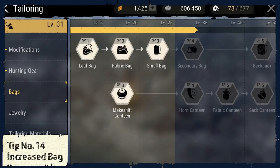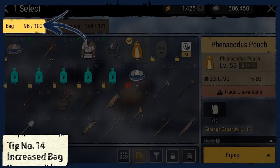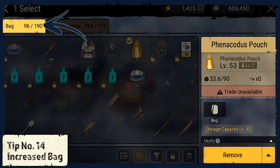Tip number 14: Increased bag. As soon as you can, build yourself an additional bag that lets you store more items. You usually have 100 item slots on your character, but a bag can increase the limit. For example, I wear a pouch that gives me an additional 90 item slots — that's really helpful.